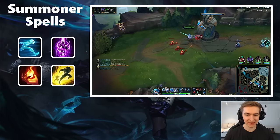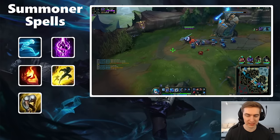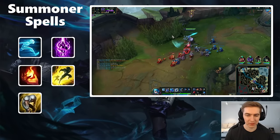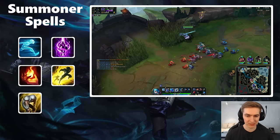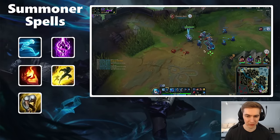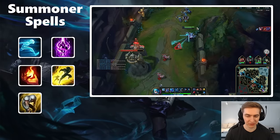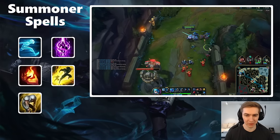The final spell is Exhaust, which is extremely good versus champions with very telegraphed burst. The best example is Kennen — you know when he wants to all-in he's going to ult and E forward, and Exhaust is not only good for the 1v1 but also powerful in teamfights by reducing Kennen's damage on your team. It's also good versus Riven — when she pops ult she's most likely all-inning with Ignite and Flash. You can take TP-Exhaust or Ghost-Exhaust in that matchup, but I wouldn't take Exhaust very often; these are the two main cases, with Kennen being the strongest one.